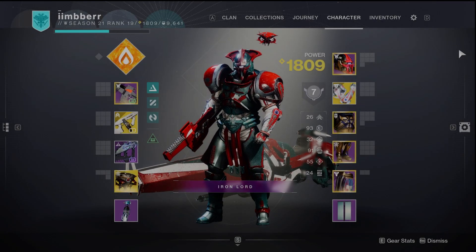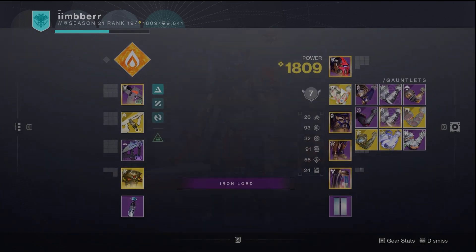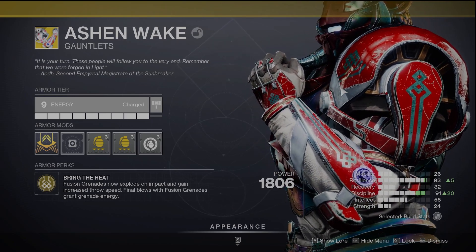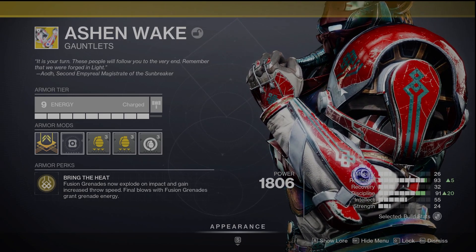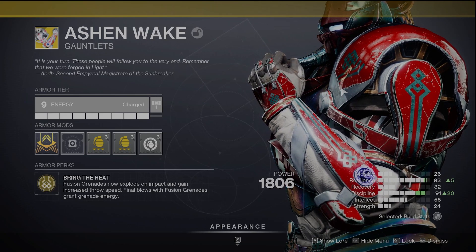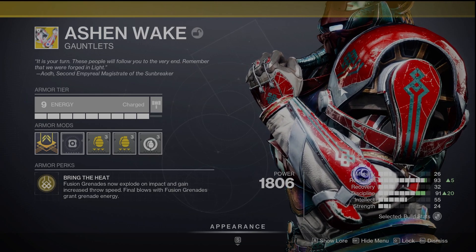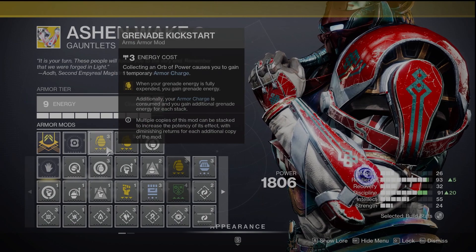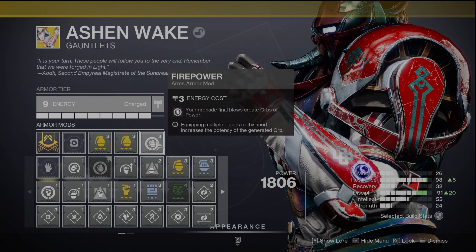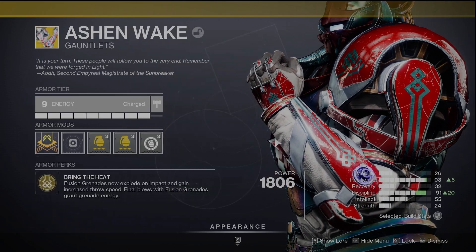Let's dive in and check out what makes this build so powerful. First off, Ashen Wake — these are our exotic armor piece of choice, gauntlets for Titan. The armor perk is called Bring the Heat: fusion grenades now explode on impact and gain increased throw speed, and final blows with fusion grenades grant grenade energy, so it feeds right back into itself. We have Grenade Kickstarts set up with Firepower, so our grenade final blows will create orbs of power, feeding back into our Grenade Kickstarts.